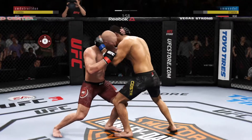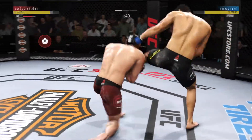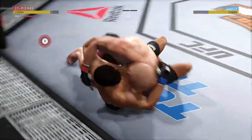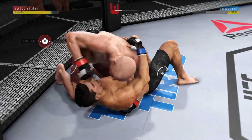St. Pierre gets in the clinch. Good uppercut. That knee might have landed there. And here he goes again — St. Pierre gets the single leg takedown. Well played. GSP! 90 seconds remain in the round.